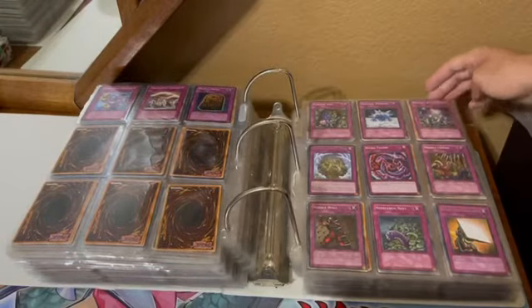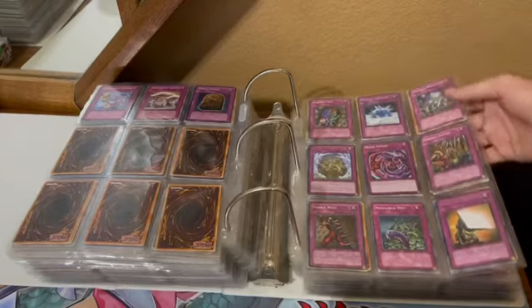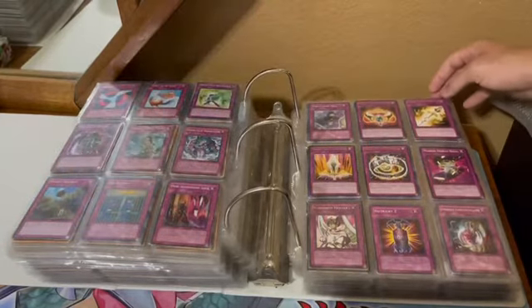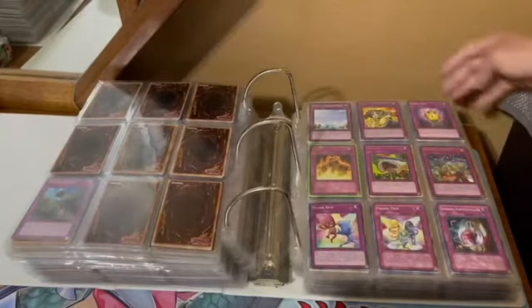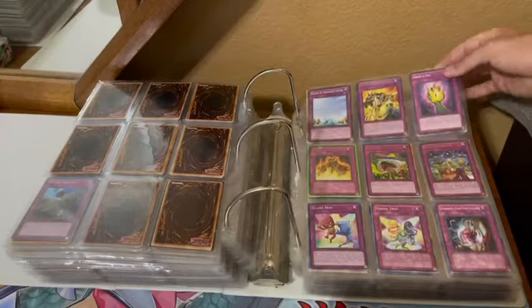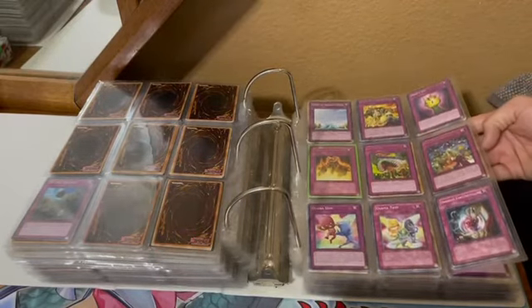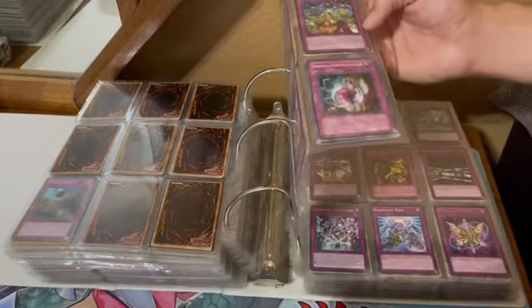Onto the N's — Narrow Pass, Nature's Reflection, Needle Ceiling, Needle Wall, Negate Attack. Past the N's, we got Oath of Companionship — interesting rare from one of the not-so-old sets. Offerings to the Doomed.